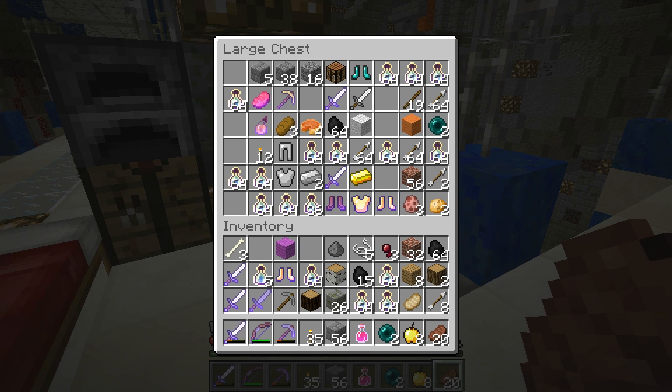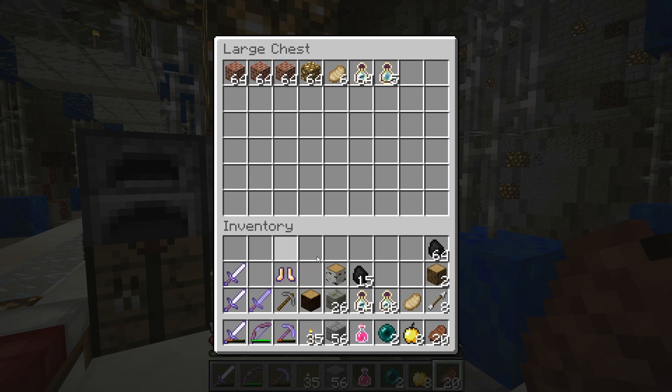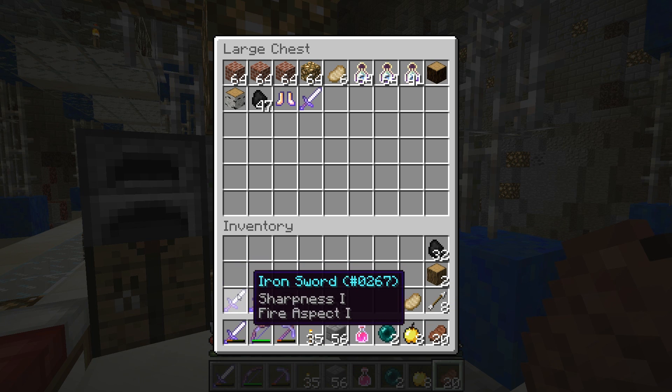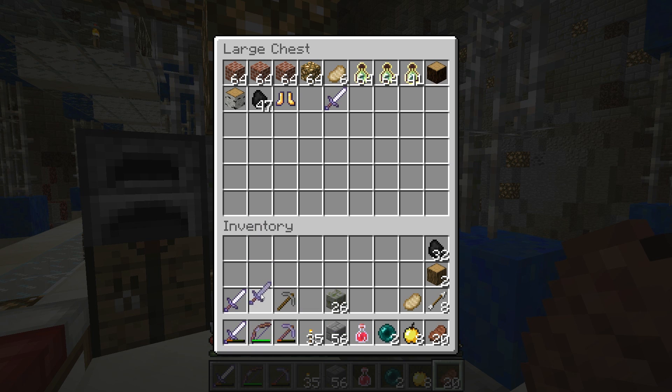Let's put away stuff. Iron ingot — let's put this in order. Put away junk. So many bottles of enchanting — if I need any level, I can probably just get it easily with those. Good to know. Put away some coal. Don't really want those boots, and don't really need these swords yet. Although yeah, this is a good sword — kind of want that one instead.